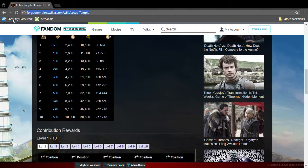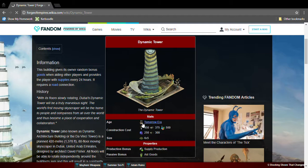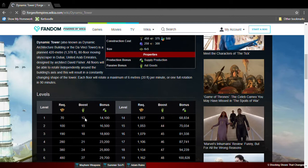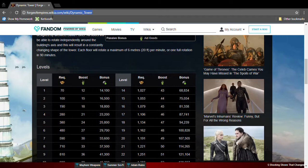The next great building is the Dynamic Tower. It's Tomorrow Era, so it needs Tomorrow Era goods. It's a six by five and its bonus is producing supplies and aid goods. When you aid 12 people at level 1, you get a random good from the building you motivated or polished. I think you should have this great building.